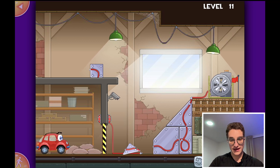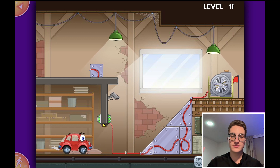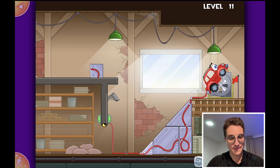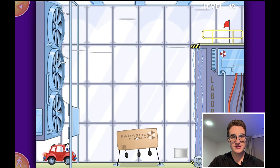And then finally this one. Here we go and we've created a ramp for the car to go up - perfect. Alright, next level.